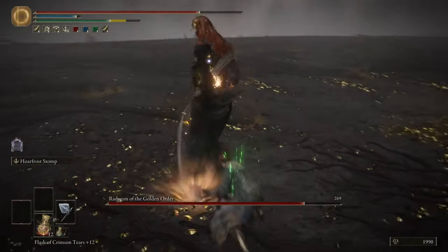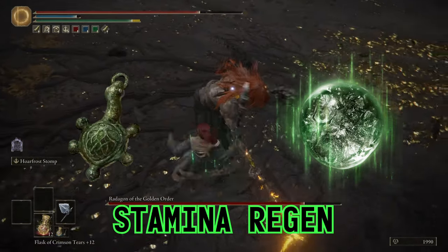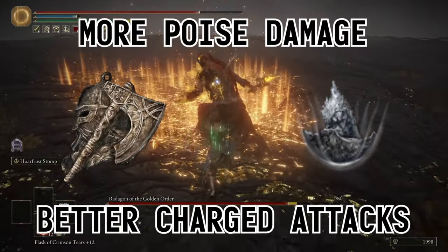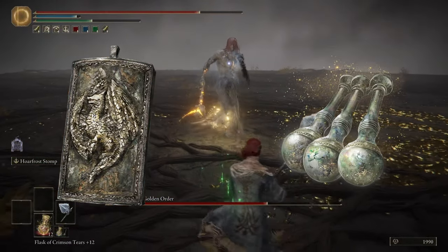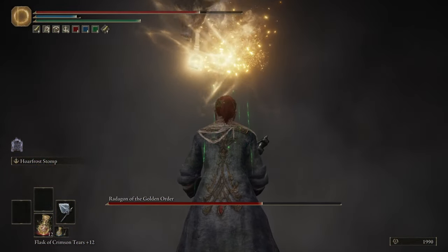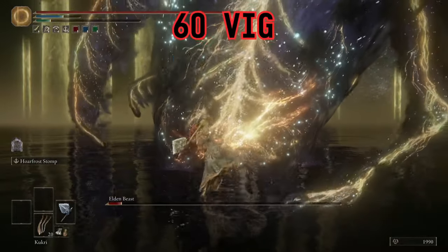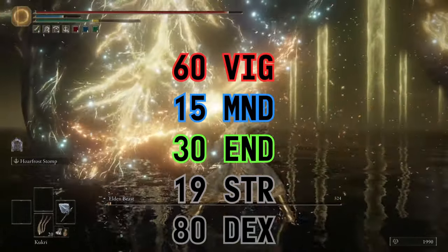For build specifics, I ran with the Green Turtle Talisman and Greenspill Crystal Tear for more stamina regen. Axe Talisman and the Stony Barbed Cracked Tear for better charged attacks and more poise damage. Dragon Crest Greatshield Talisman and Uplifting Aromatic for better damage negation and a physical attack boost. And the Shard of Alexander for that powerful Ash of War. For stats I had 60 Vigor, 15 Mind, 30 Endurance to light roll, 19 Strength, and 80 Dexterity.